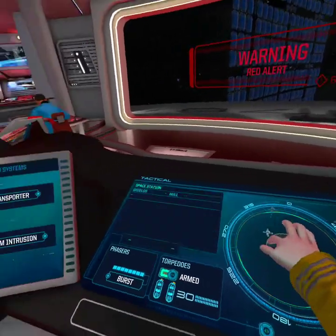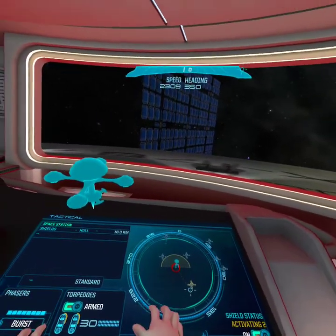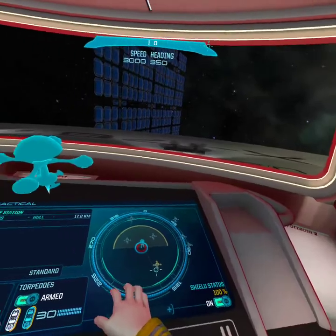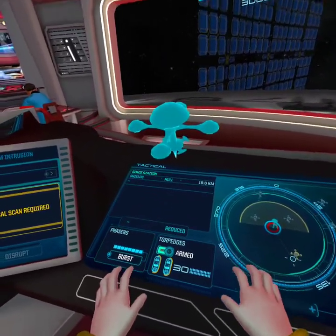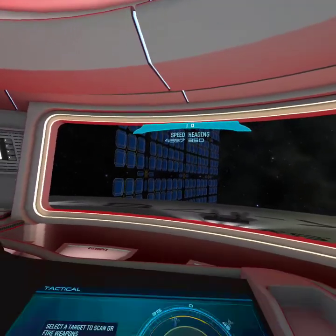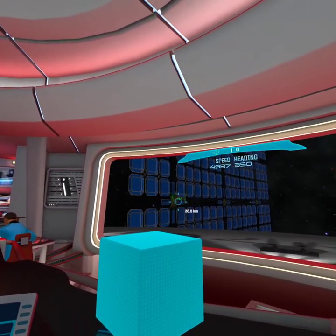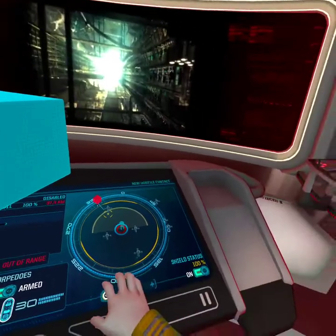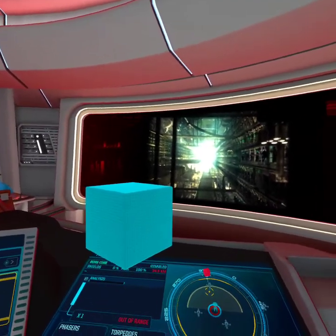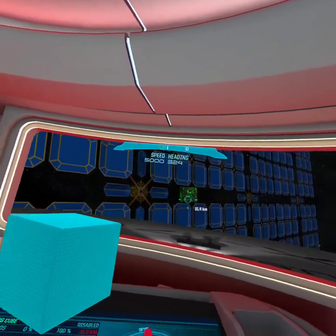The arrival of the Borg cube disrupted shipping operations throughout the trench. Here we go — five on engines, four on phasers. There we go. Whatever the thing says — not yet, we're showing on their sensors. We are the Borg — lower your shields and surrender your ship. Resistance is futile. I think we should resist this — the Borg can be forced into a shutdown state if we do enough damage, temporarily increasing our odds of success.